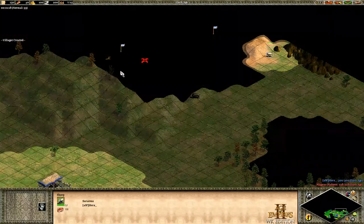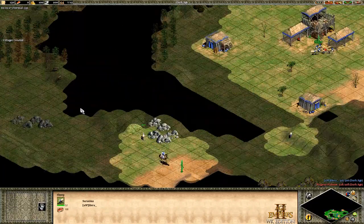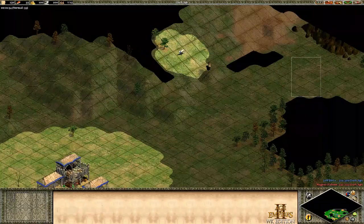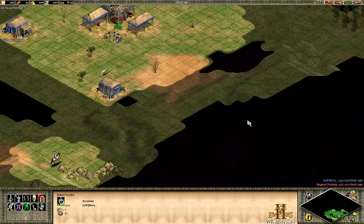This is all standard stuff you do in every dark age build order. Once you have six villagers on sheep, pick your safest wood line. You're not going to be doing any fighting in feudal age, so you want to be able to wall your map. My safest wood line is the one that will be easily walled so my opponent can't tower it.